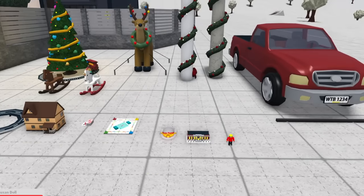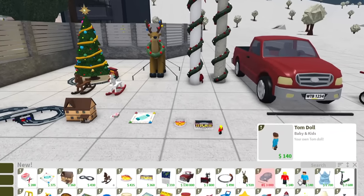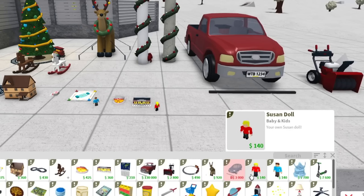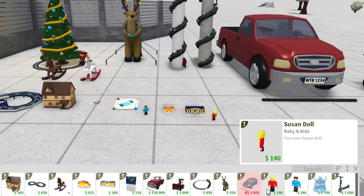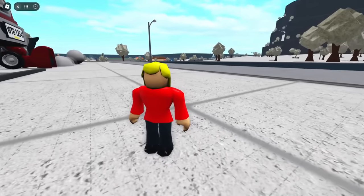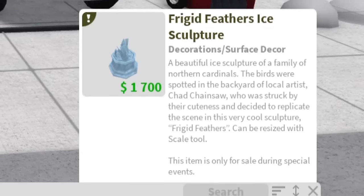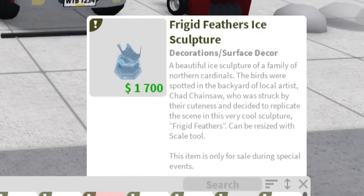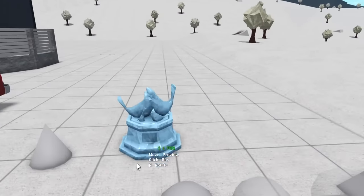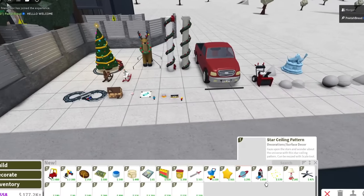We have a Susan doll — let's put Susan near the miniature city hall. And then you also have a Tom doll — the one and only Tom doll. I can't believe we got a Susan doll. Everyone hates Susan! We also got Tom the mayor. Next we have the Frigid Feathers ice sculpture — a beautiful ice sculpture of a family of northern cardinals. The birds were spotted in the backyard of local artist Chad Chainsaw, who was struck by their cuteness. This is something you'd definitely add in your fancy house. That is everything in build mode.